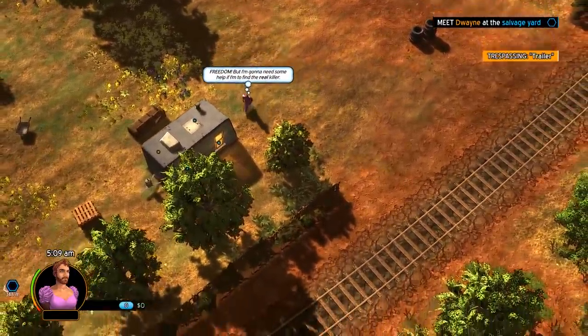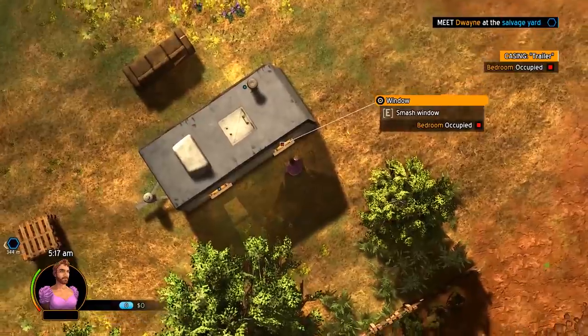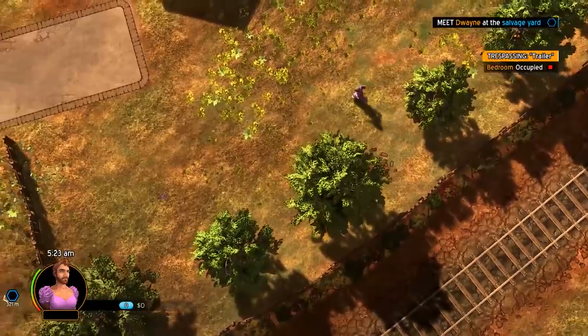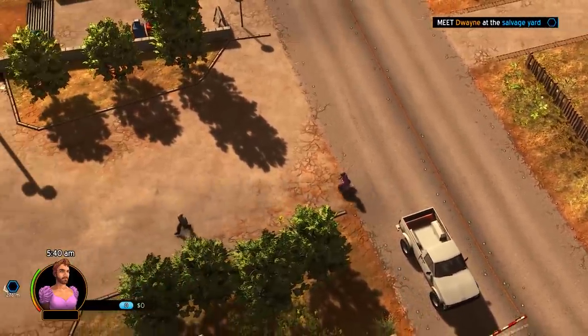Oh hey, look — we got a random RV by the railroad tracks here. Can we peek inside, see if anybody's in there? Yep, it's occupied. We're not going to bother that then. I just got out of prison, let's not be too risky just yet. Because — I say that — it's really tempting to steal this car right now. I can do that if I want to, but I'm not going to.